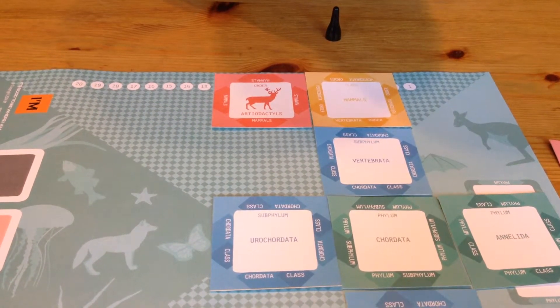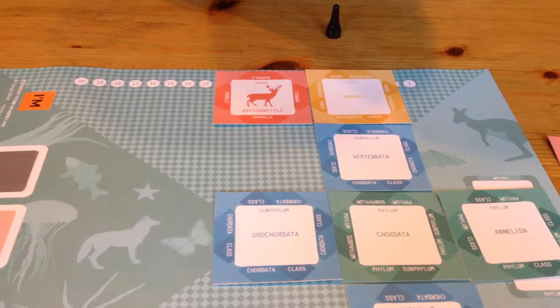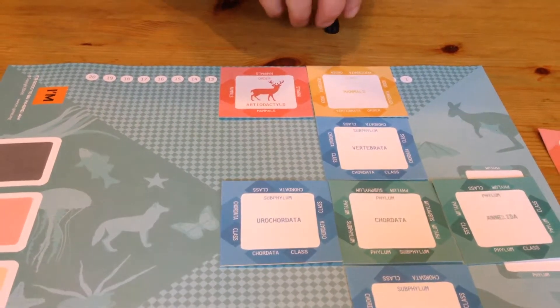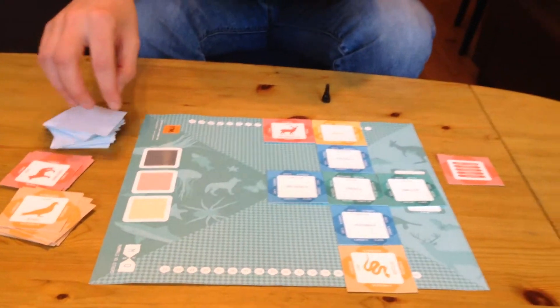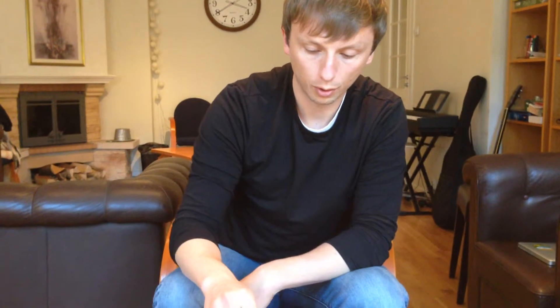There's a set score for the Mammals team: you get 15 points for your team. At the end of the round — which ends either when the Mammals card is played or the deck is exhausted — you count up the total points for each team and then divide by the number of players on that team. So for instance, if there were two on the Mammals team, they would divide the 15 points in half, marking that on the score sheet. The Others team similarly divides their total by the number of players on their team.